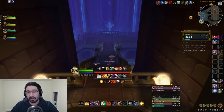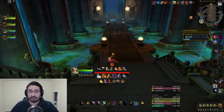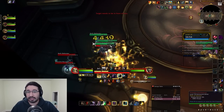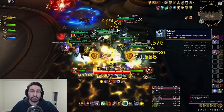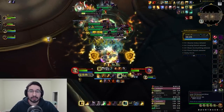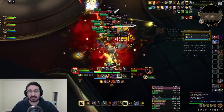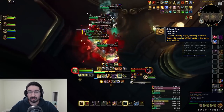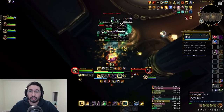The trash in this area has received a ton of changes since people last did this dungeon in Mythic Zero at the beginning of the expansion. Primalist Ravagers only have Tailwind now — a 20% attack and move speed increase to themselves and allies within 15 yards. Primalist Geomancers now only have Seismic Slam, which is stoppable, or you can avoid it as they'll leap to a random target and deal damage within a 5-yard area.